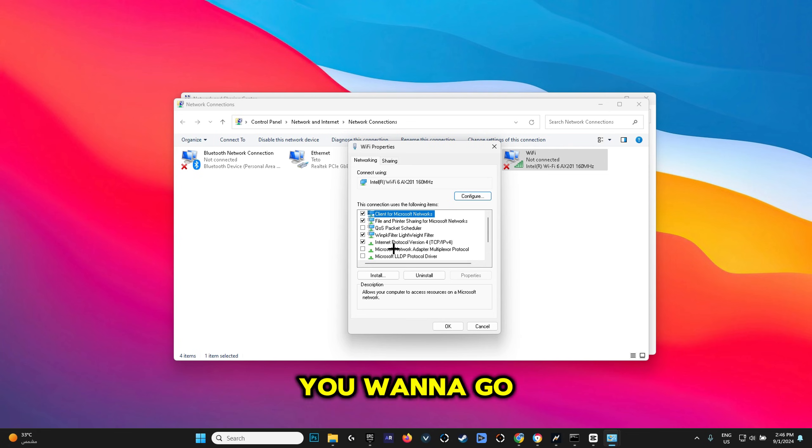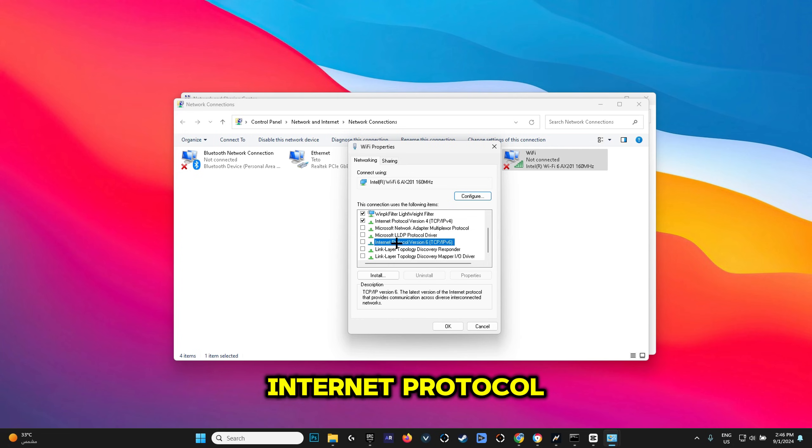Once that's done, scroll down to Internet Protocol Version 6, which is your IPv6, and make sure that this is unchecked. The reason you want it unchecked is because you already have IPv4 — there's no need for two versions. No apps use Internet Protocol Version 6, so unchecking it will actually improve your ping drastically. Then hit OK.